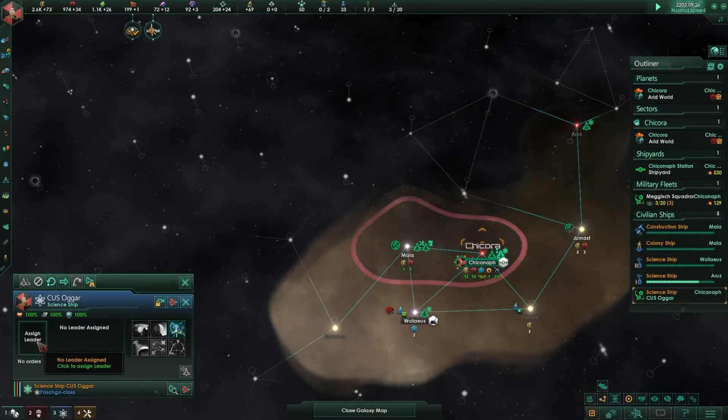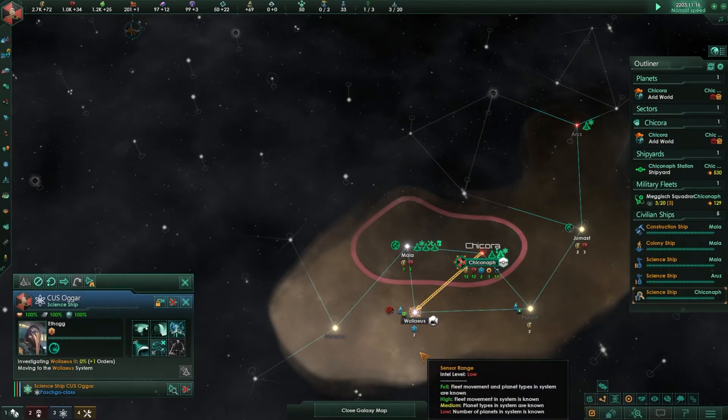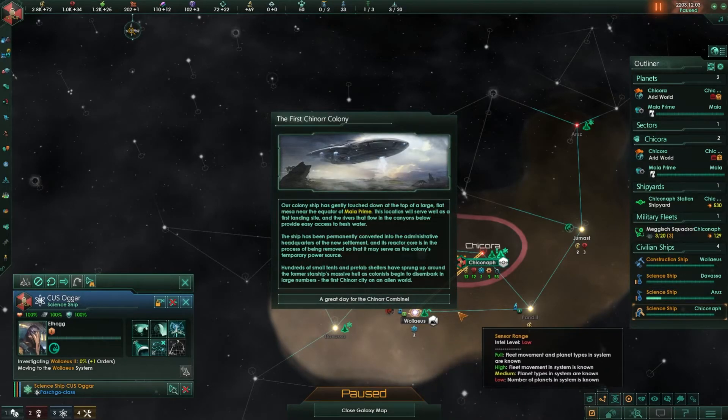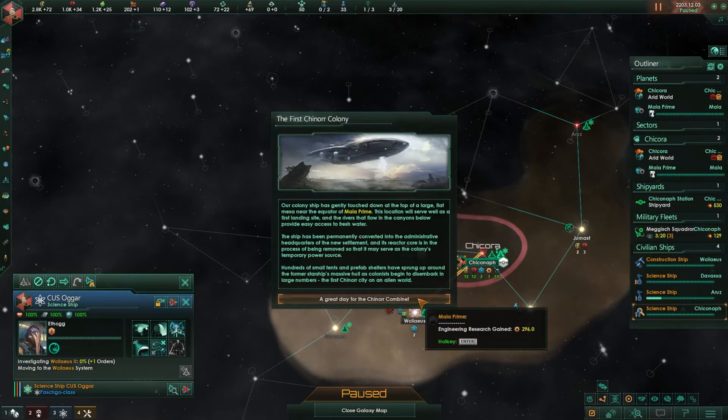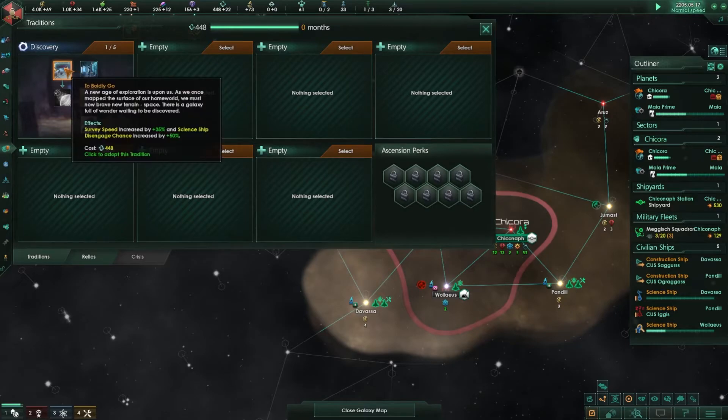Science ship is ready — I'll assign a leader to help out with anomalies and send him down to research the anomalies in the system. Great day for the Chinora Combine: I have colonized my first planet, or at least started the process. Ready for another tradition — I'll take survey speed and increase that.